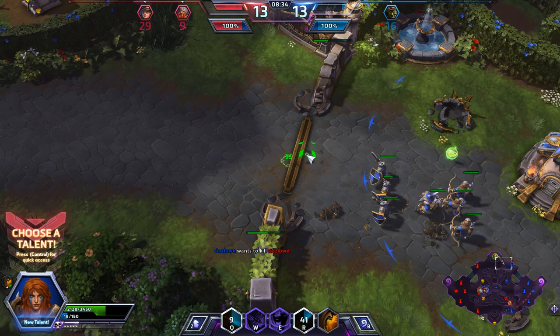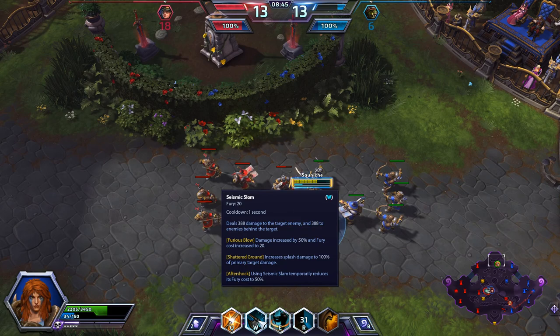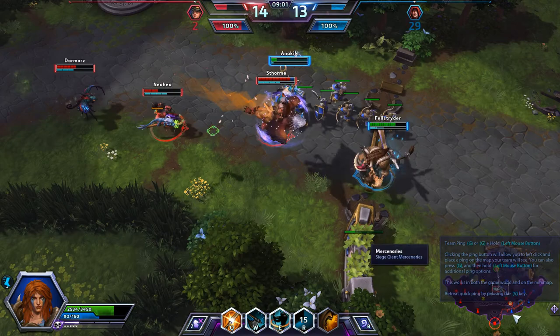I'm going to temporarily reduce the fury cost of Seismic Slam after it's used, so that means I have increased damage and decreased cost. Overall, it ends up costing less fury — it costs 10 instead of 14 — and I end up having a lot more uptime on that. Our enemy Gazlowe is actually doing a fantastic job of mercing. Our Gazlowe needs to try and get on that. I'm on my way to the bottom to help out.